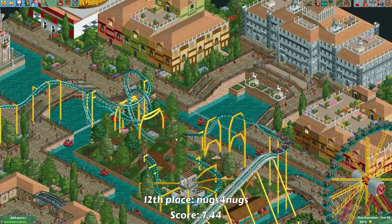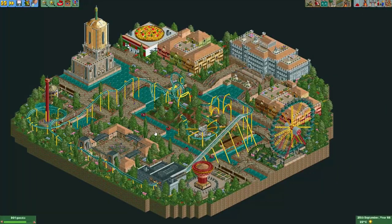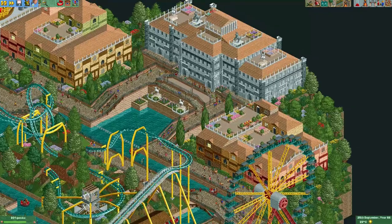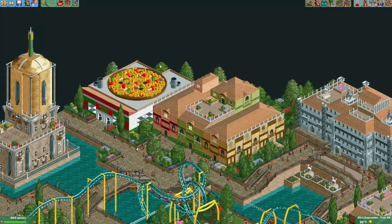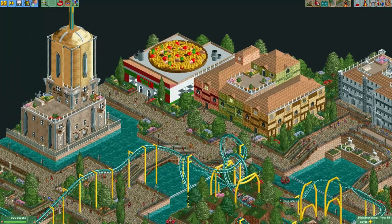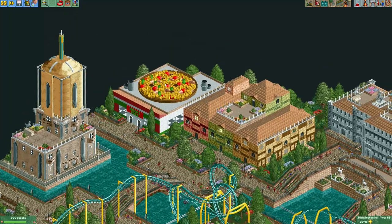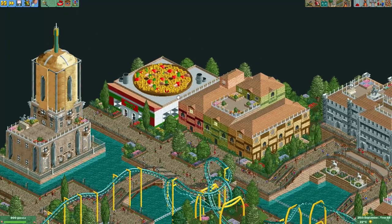Here's the entry from Nugs for Nugs. He made this laydown coaster in what looks like an Italian style of buildings — especially this building called Rocco's Pizza, which has a giant pizza on the roof. It wouldn't really be visible to guests, but it sure is visible to the viewer and it's really creative how he made this.